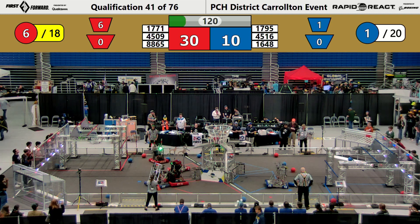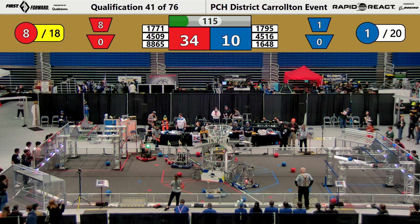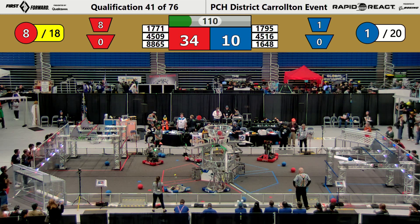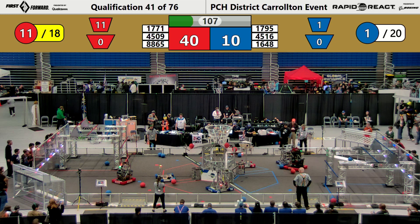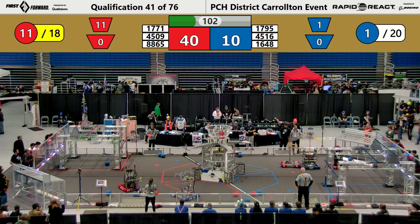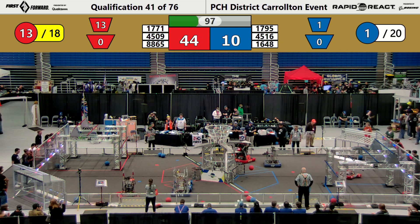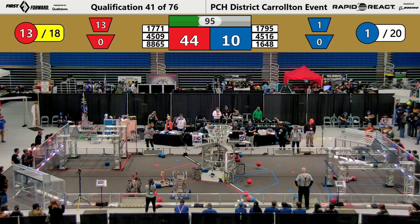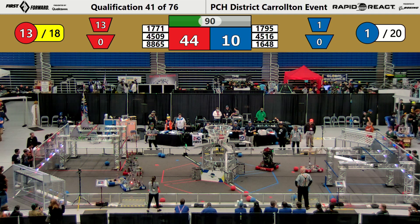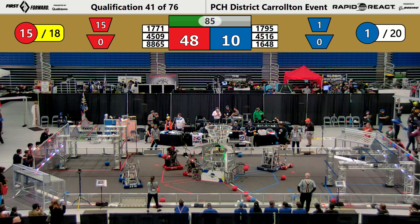Two more scored by the Red Alliance up there in the upper hub, giving them 4 more points. 3 more red going into the upper hub, followed by 2 more from 1771 North Gwinnett Robotics. Blue Alliance is playing defense, trying to slow down the Red Alliance. Added 2 more red cargo to the upper hub.